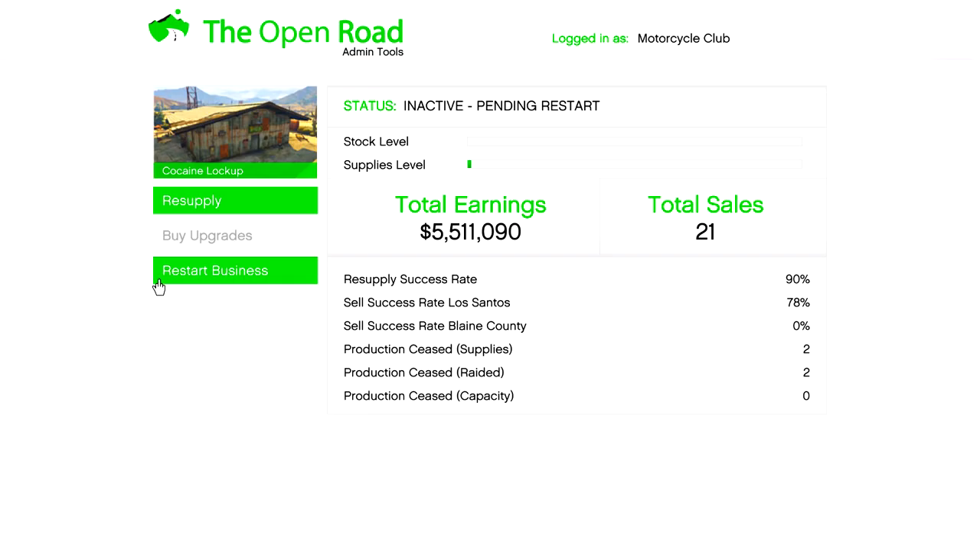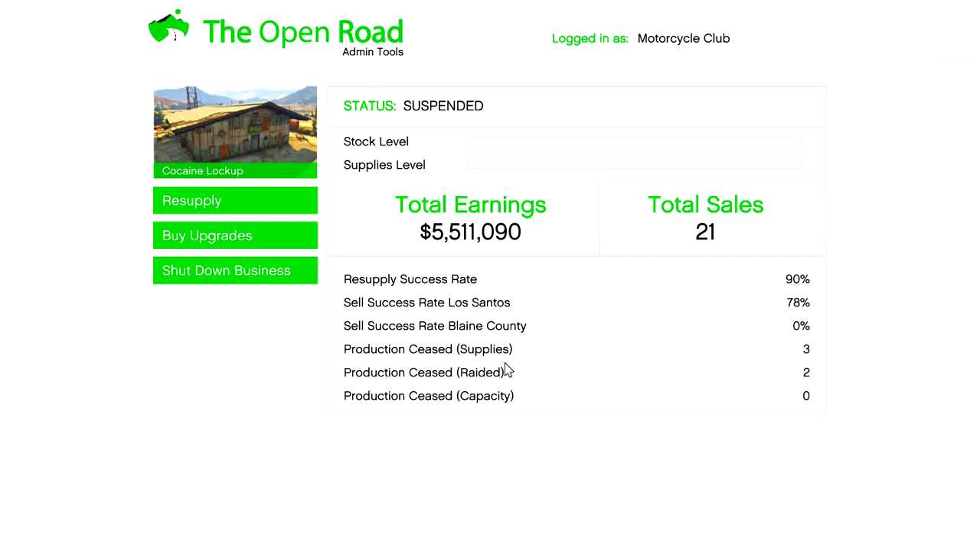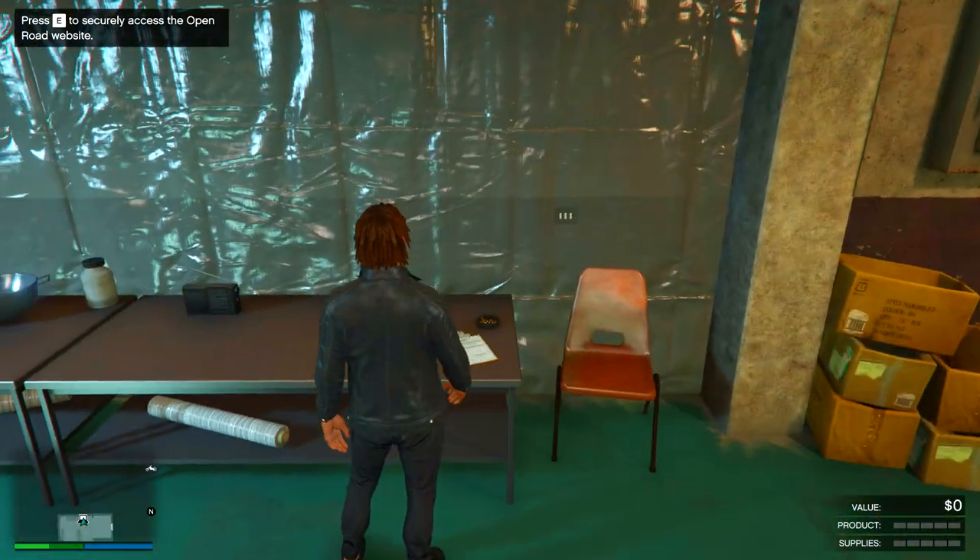Go over to your laptop and the first step is to shut down your business and restart it. You don't want to do this once — you probably want to do it around three to four times. Just keep shutting it down and restarting it. That's step one of the process.